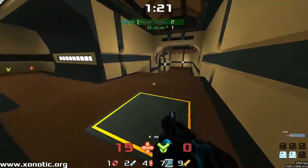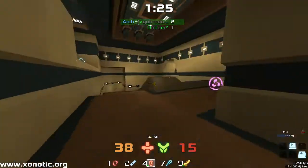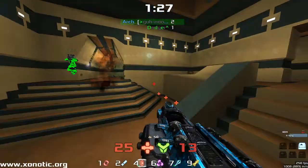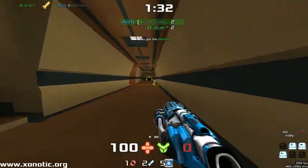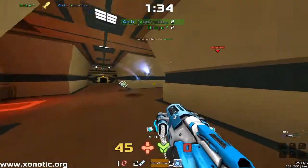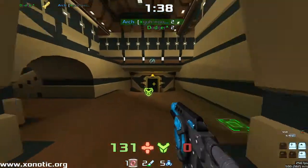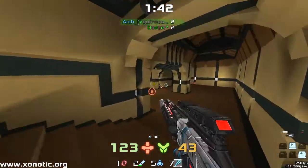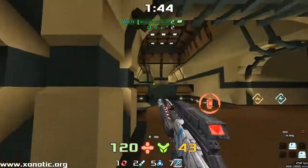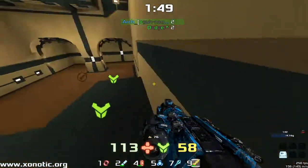Arch is playing very carefully here and manages to get away. That's a beautiful shot waiting behind the teleport pad. Dodger isn't going to come through it, but Arch is going to be able to grab a bit of health and get away. Dodger now evens it up. You can see the speed of these two — Arch plays incredibly fast, but Dodger is possibly the fastest player in Arena FPS.